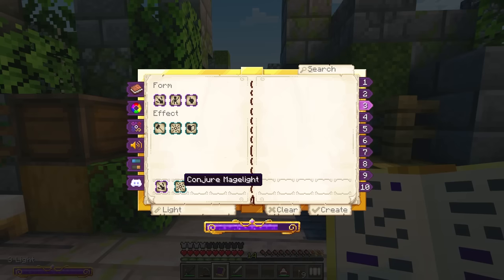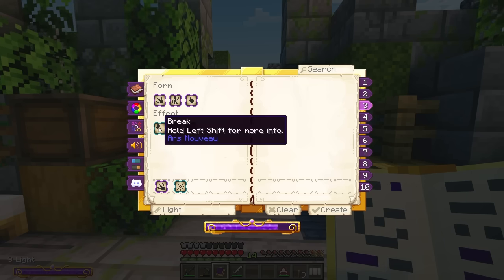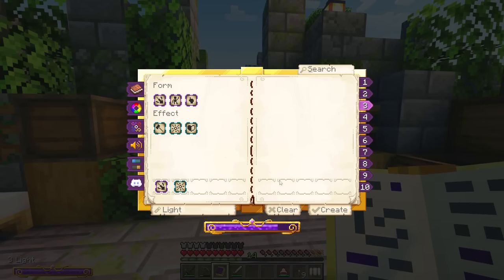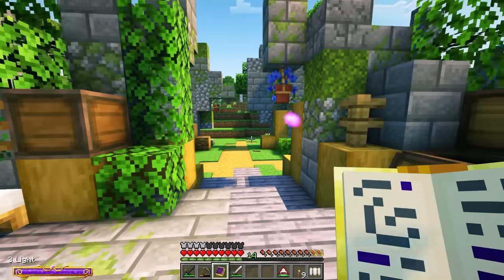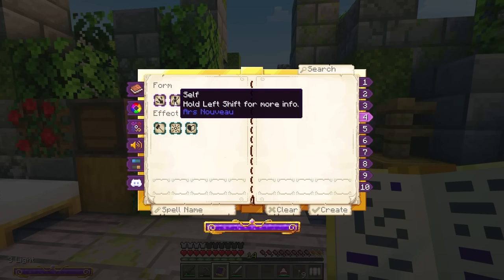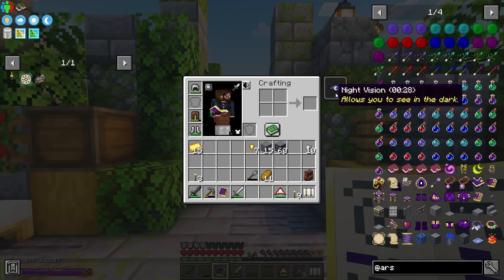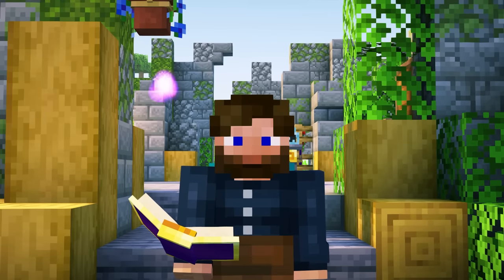You can change the mage light's color to all kinds of options — predefined ones or fully customized. The rainbow one gives an RGB effect, but I'm going with purple since we'll have a lot of purple themes in our base. Even better, if we use this spell on ourselves instead of a wall, we get night vision for 30 seconds, which is super useful underground. We could extend this duration later on.